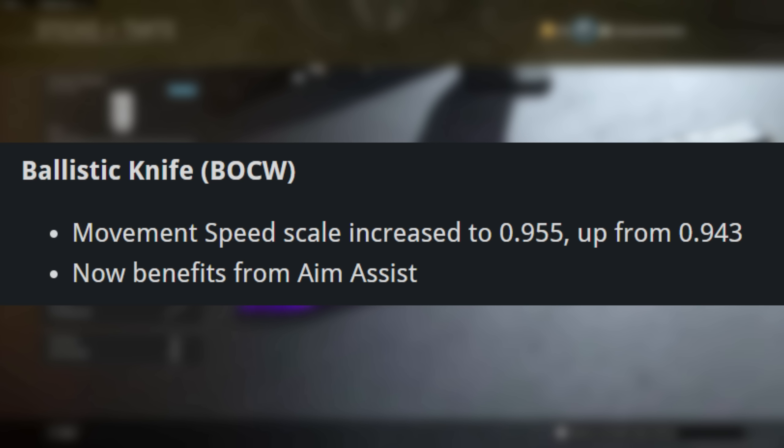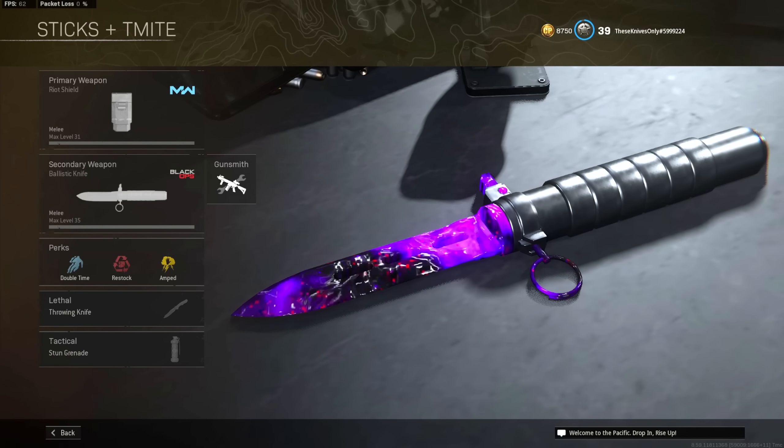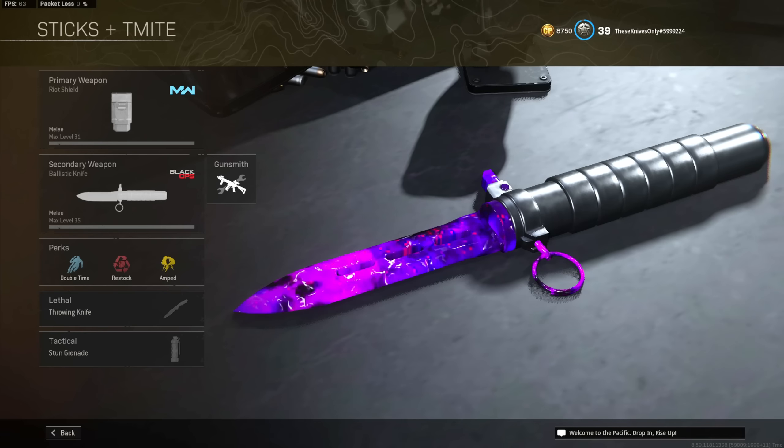Forever, this weapon has had no aim assist on controller in Warzone. I'm not entirely sure why, and I even talked to the devs about it, and they had no idea why it didn't have it. And since they actually fixed the aim assist on this weapon, close range engagements feel so good. The weapon doesn't drift like it used to, and overall just feels so much better to use.